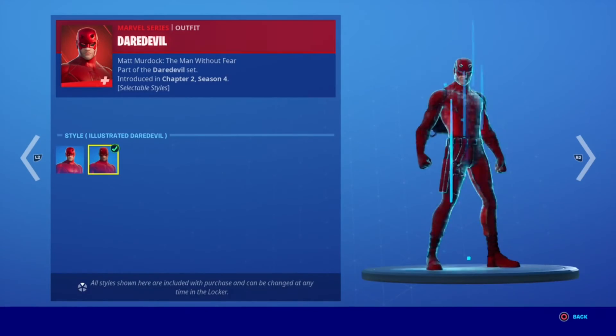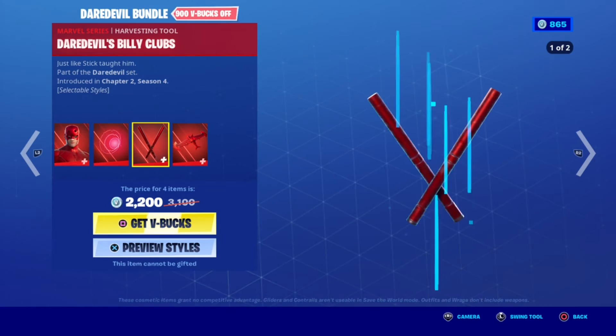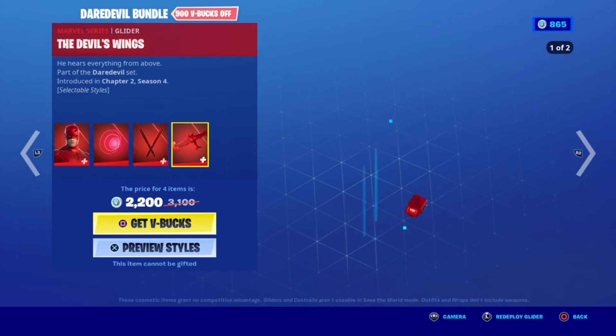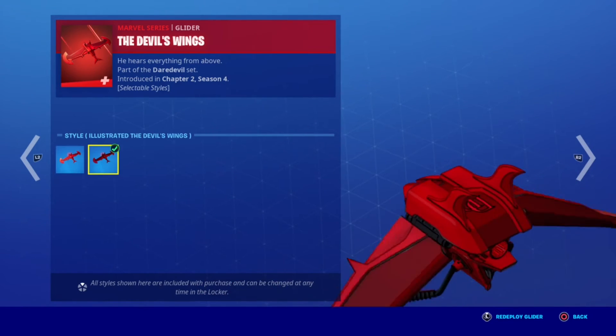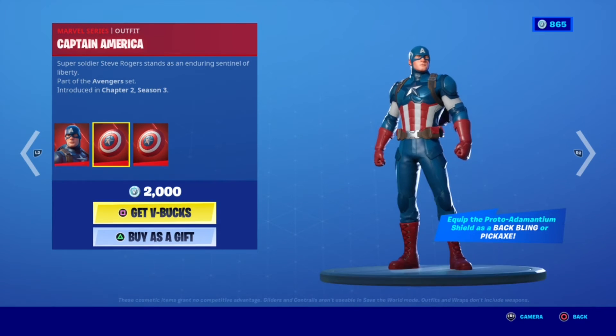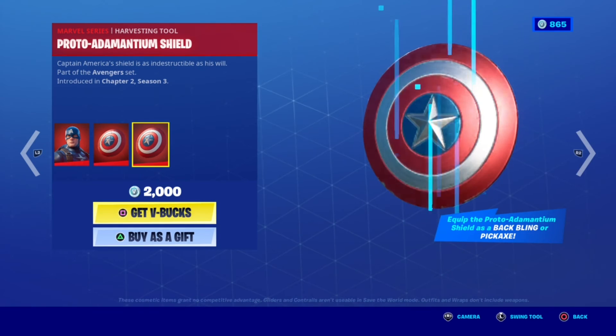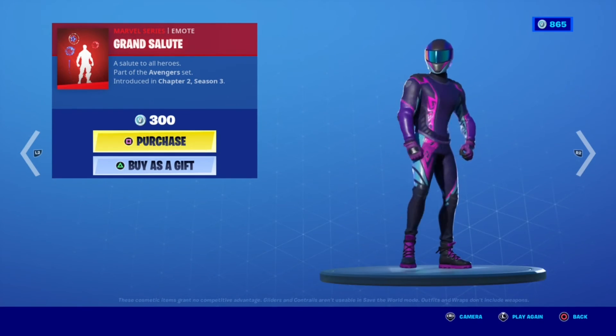Then we have the Daredevil Bundle with Daredevil — with the illustrated style and his Senses back bling. The Devil's Billy Club with illustrated style, and Daredevil's Wings with the illustrated style — everything separate. Then we have Captain America with the Proto-Adamantium Shield as a back bling and Proto-Adamantium Shield as a pickaxe, and the Grand Salute emote.